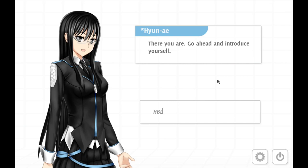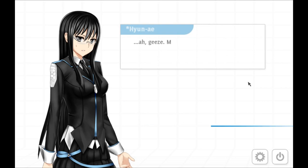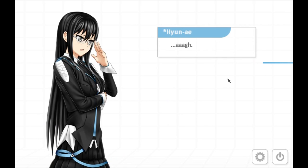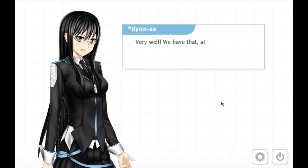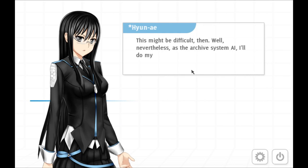Yeah, sure. Beep-boop. It's not — can you understand this? Yes. You just click again to confirm that you can understand what I'm saying to you. So she can communicate with us, but we can't communicate with her yet, I think. Well, that explains the silent protagonist thing, I guess.